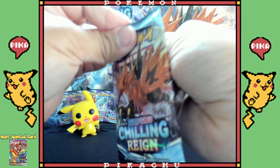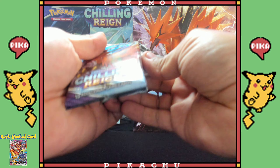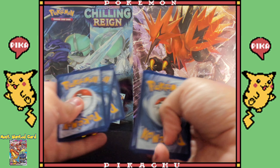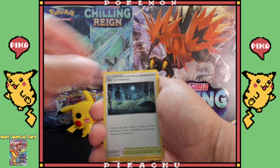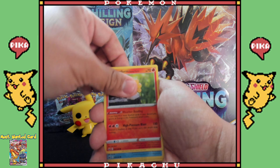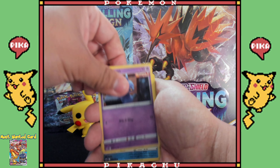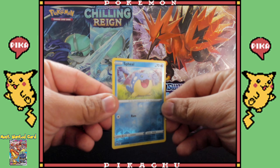I hate these cards when the glue gets stuck to them a little bit — not 100% sure what that is, I'm assuming it's glue but it could be compressed from heat. Raboot, Castform — get out of here. Snom looking like a ball, Hatenna wearing the hat, Rockruff looking all rough — shove it! Oh, reverse holo Snom — let's go!